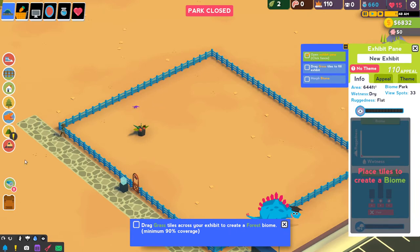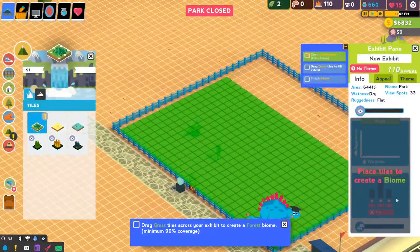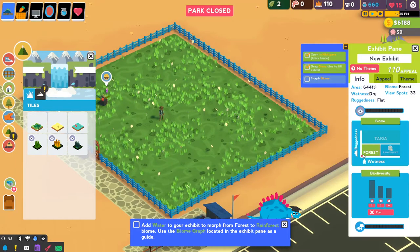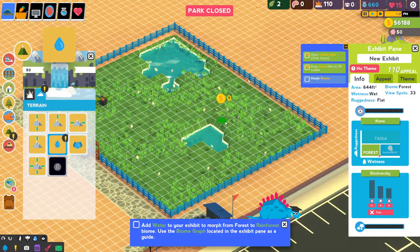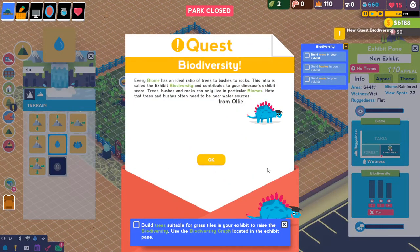Drag grass tiles to fill your exhibit to create a forest biome. We'll come into here, go to grass - it says it matches up forest, rainforest, or taiga biomes. All this stuff costs money. Let's just spread this out like so, and just like that we now have the forest biome. You can see it right here in this little chart. Now we need to add water - a certain amount of water will give us the correct wetness. Let's give him like a little lake in the back. Looks like a little dinosaur paw print. We just barely made it into rainforest territory. We're going to keep it pretty simple here in the beginning.